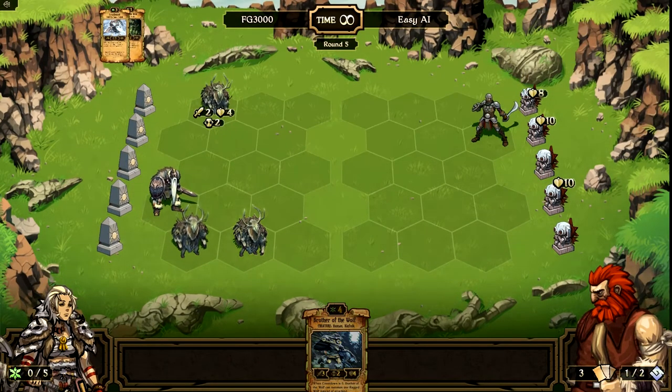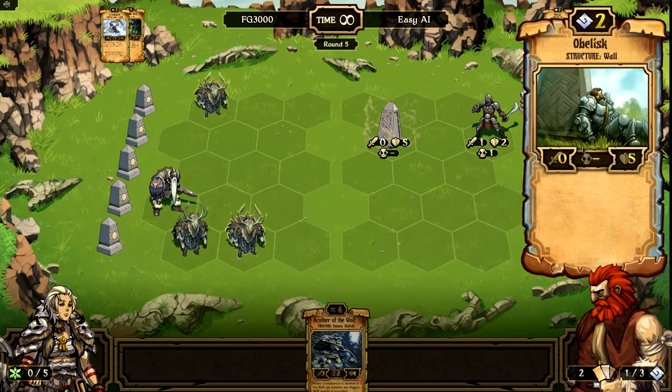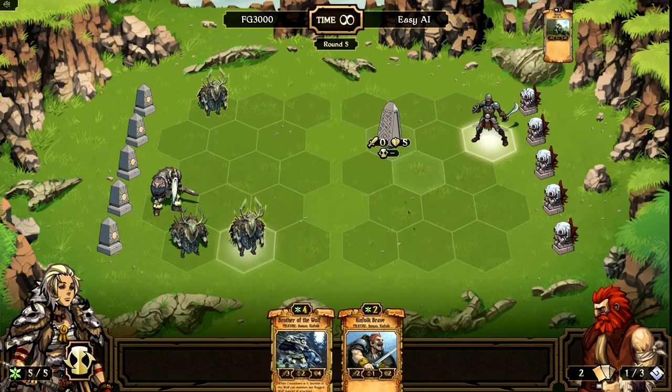This guy is going to do two damage to the idol, bringing it down to eight. The computer is going to summon an Obelisk there, which is a 0-5 wall. It's a structure, so it can't move — just stuck right there. Great defense, though.